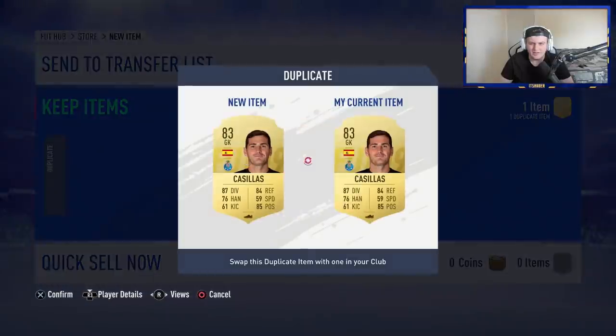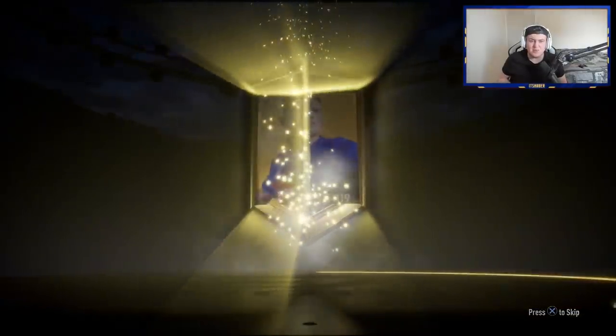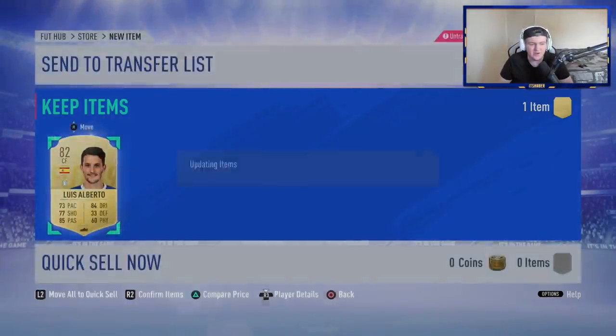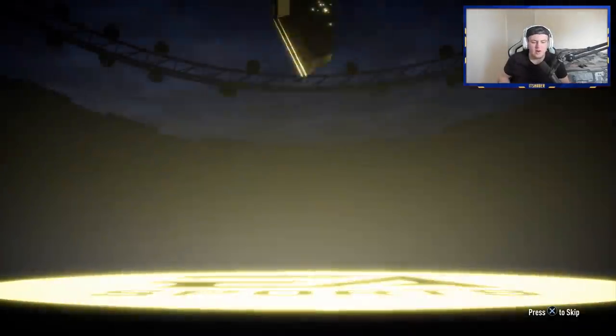We get Cassia — we're going to skip that. No walkout again. I feel like these should be giving walkouts every four or five packs given it's 82-plus. No walkout in the second to last one either. I do think these are good value for money, but it'd be nice to get higher-rated players sometimes.